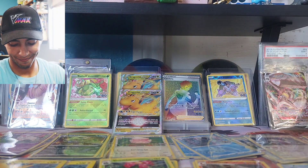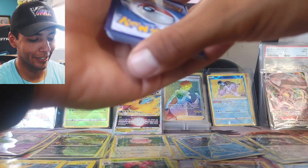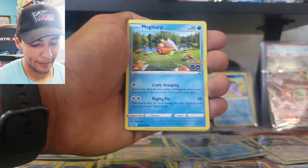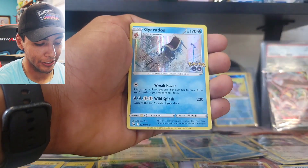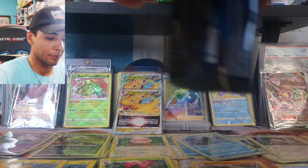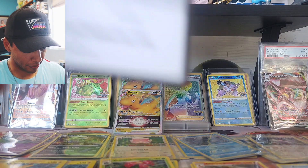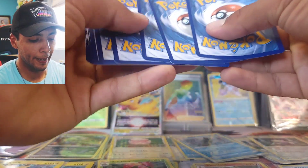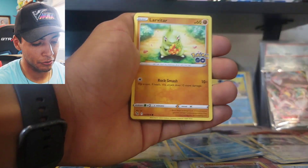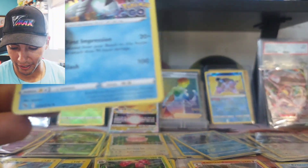Keeping that positive mindset — we will get something absolutely amazing at the end, at least I'm hoping. Next: fine energy, Lure Module, Charmeleon, Pupitar, Squirtle, Meltan, Apom, Magikarp, Bidoof, reverse holo Larvitar, and our rare is a holo Gyarados. We keep going — psychic energy, Unfezant, Solrock, Lure Module, Apom, Larvitar, Slowpoke, Ambipom, Natu, Slowbro, and our rare is a holo Gallusipod — our first rare Gallusipod! Really cool bug water Pokemon, one of my favorite bug types.